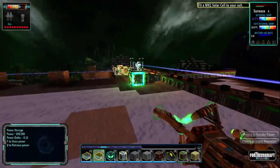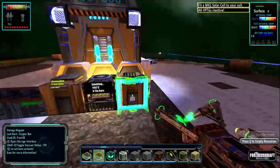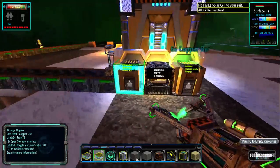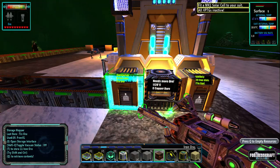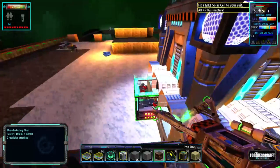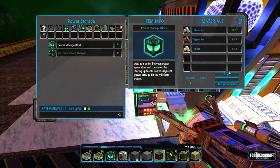First things first: always refuel power, then we're going to go and do this. We do have some iron here, so we're going to put that there. We need a power cube — that is what we need, that is the first thing.